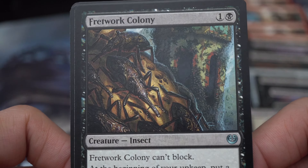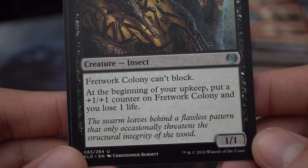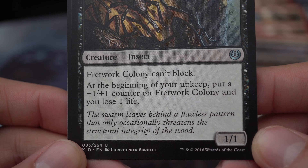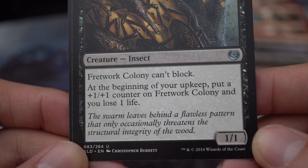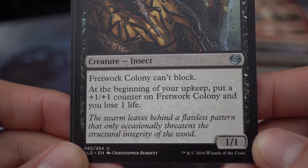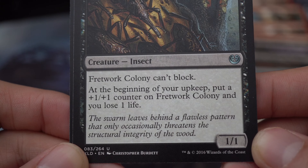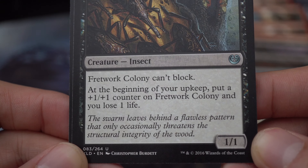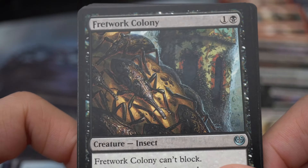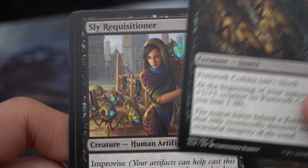Fretwork Colony — one and a black creature, insect. Fretwork Colony can't block. At the beginning of your upkeep, put a +1/+1 counter on Fretwork Colony and you lose one life. 'The swarm leaves behind a flawless pattern that only occasionally threatens the structural integrity of the wood.' 1/1. This was a good card — a good aggro card to start with.